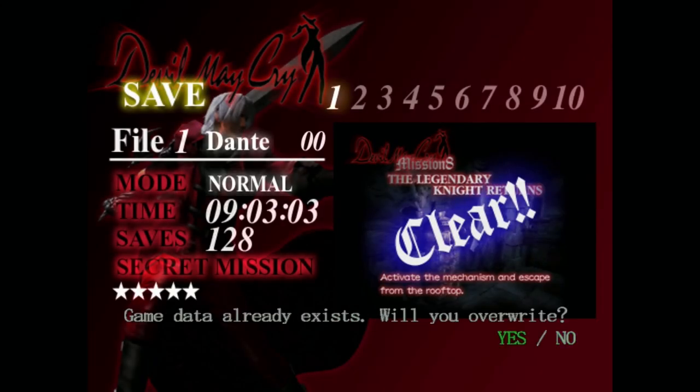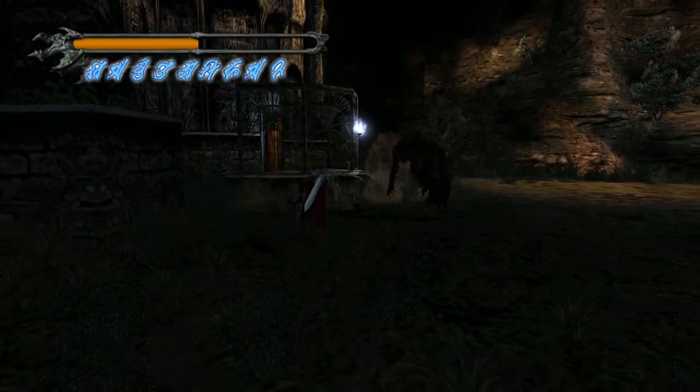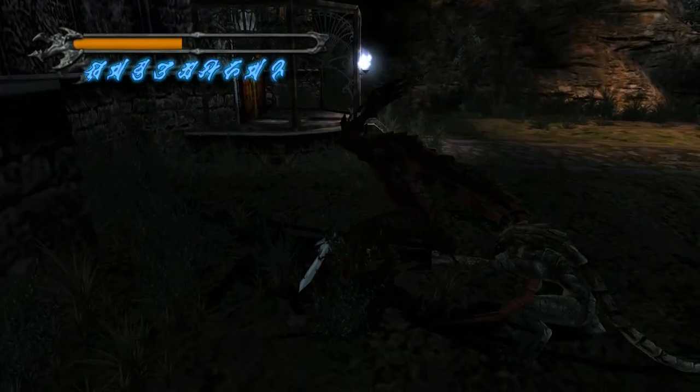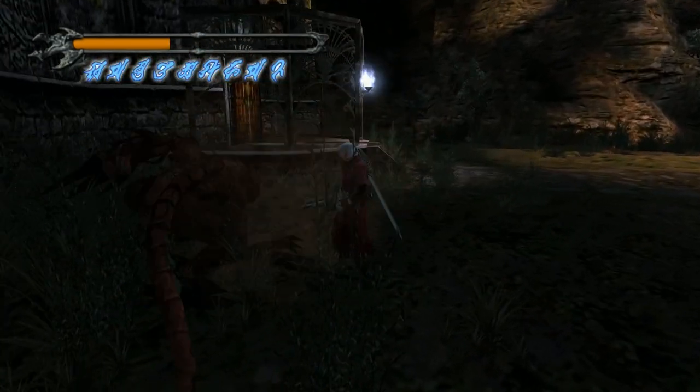Now for the last one I'm gonna save real quick. For the last one you want your health to get down to red - to the point where even the gray area of your health bar is red. I just moved.